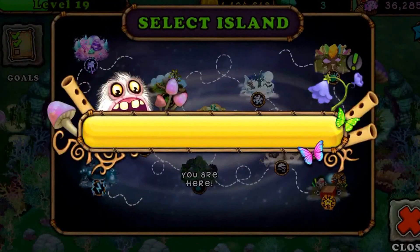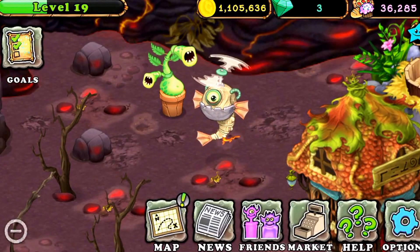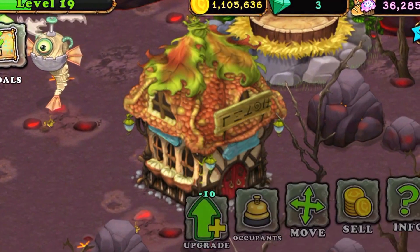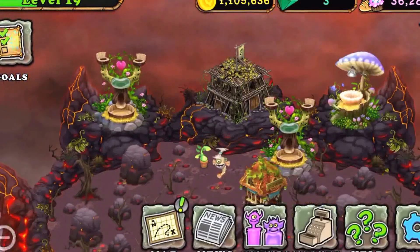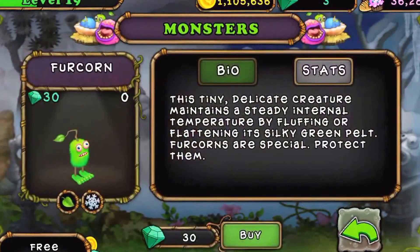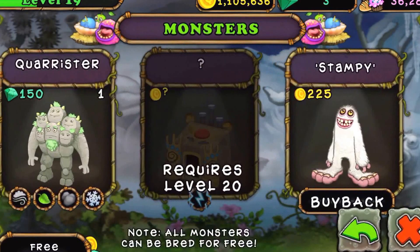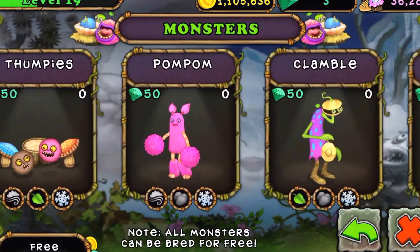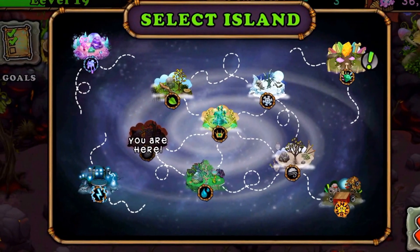Next one is the Fire Island. I don't have that much to show here. I do have the Quarrister and these guys, but I can't get them out because my castle is so low. What you want to do is — this ethereal is the Humbug, that's his name — the four-element is the Quarrister, and here are the three elements: Reedling, Flumpies, Pom-Pom, and Clamble. So that's a shortened version of the entire thing.